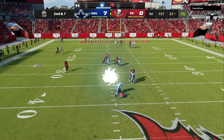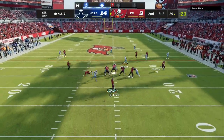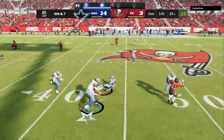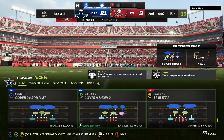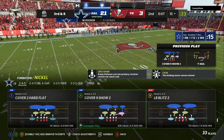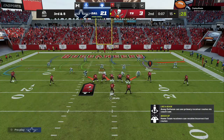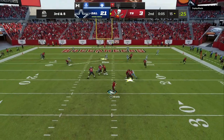I play sticks, so any deep routes, crossing routes — anything like that is going to be taken away. Once again playing the sticks, my guys drop down to the first down marker and we get another interception. Playing the sticks out of Cover Three or Cover Nine Show Two is super important. It's going to make your clouds get back like they're supposed to, help your yellows get deeper, and help your purple routes get deeper — no matter if they put in different routes on the field to try to suck your defensive players down.